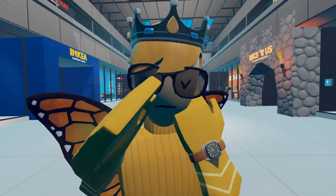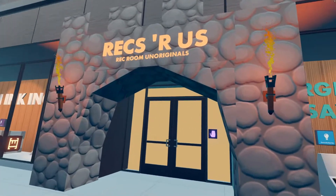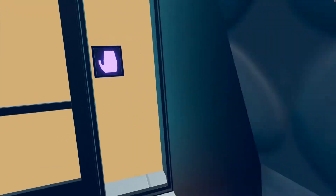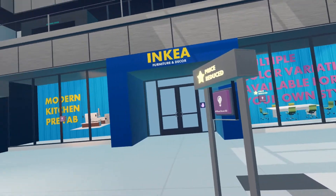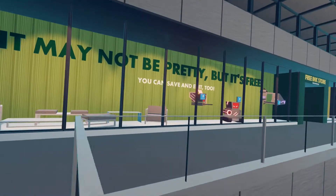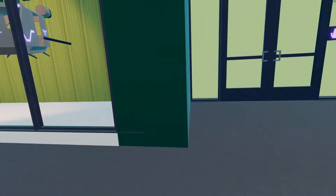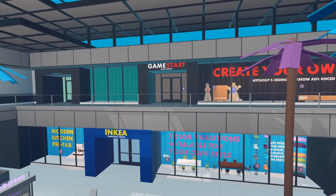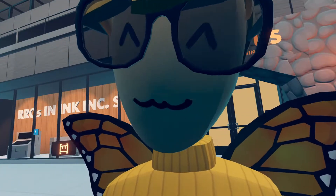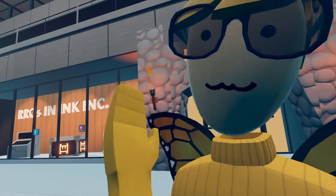Hey, welcome to the Inking Shopping Center. This is just a little tour of it. Over here we have Rex R Us, which we're going to show you soon. Over here we have Inkea, which is all furniture. And if we go all the way up here, we have the Free Inks, which is all the free inventions Landon has made. And over there we have Game Star, which is all the game machines for people that don't know circuits. Right now we're going to go ahead and look at all these stores.